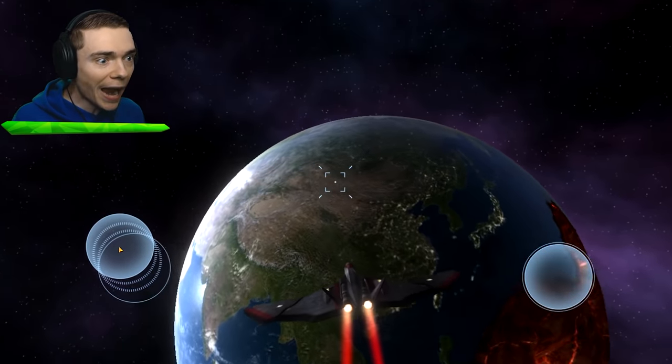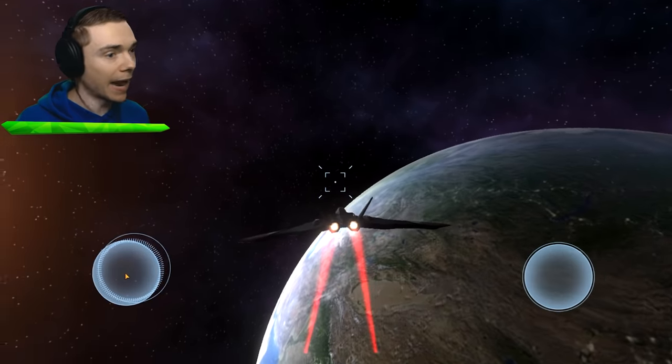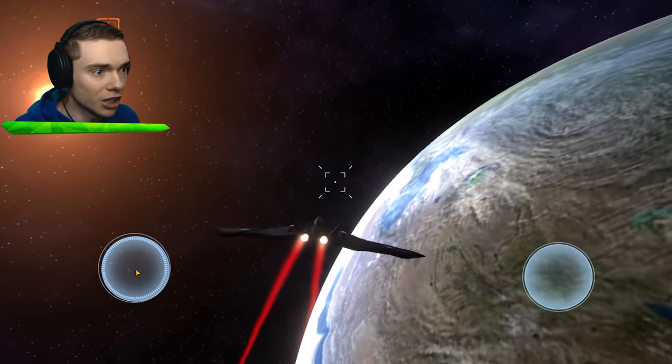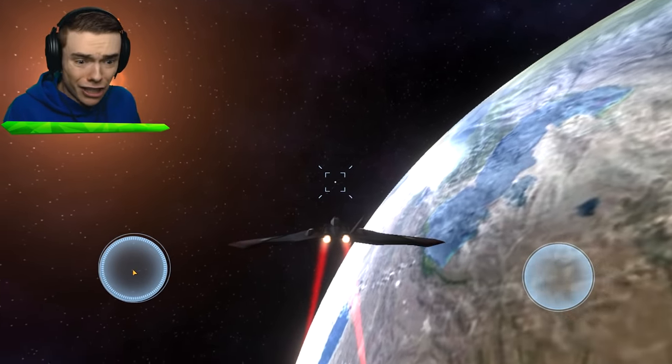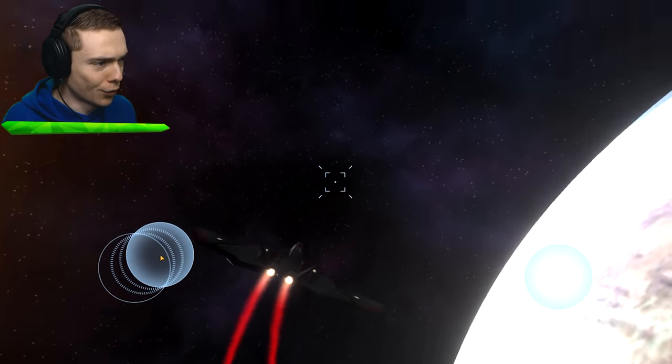We can fly the actual airplane! You guys are the best guys in the world. This is incredible. And guess what? Among Us is all on a spaceship! This is literally a spaceship, although it's a very small one, of course. Listen to those engines roar!